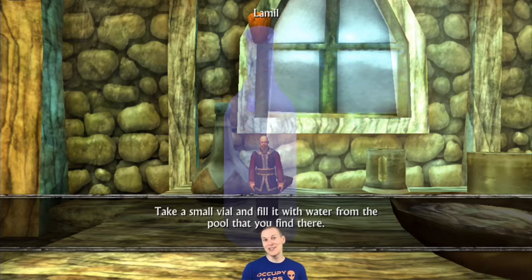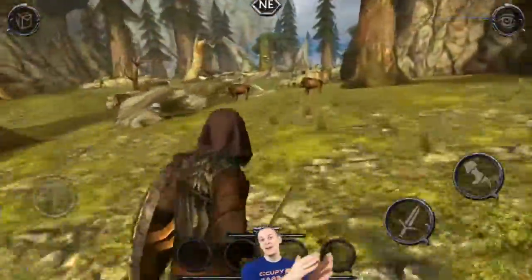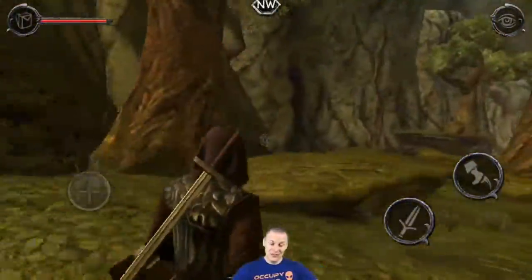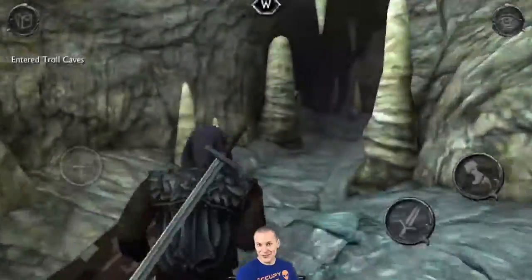He sends you on a quest to go get some magical water from a fountain that's beyond the troll caves. So where's the troll caves? The troll caves are up through the eastern forest on the opposite side from the goblin encampment.